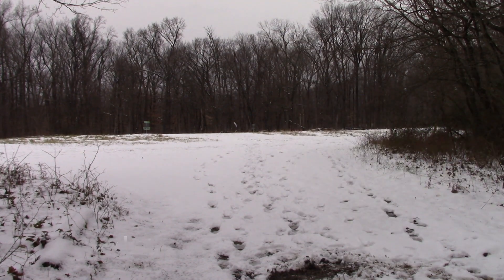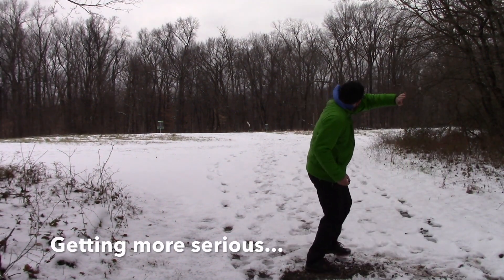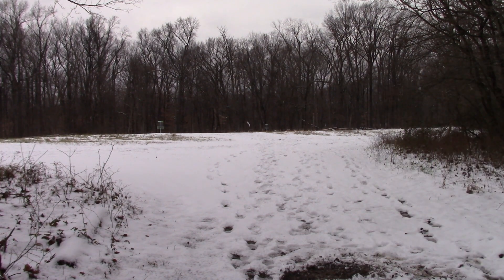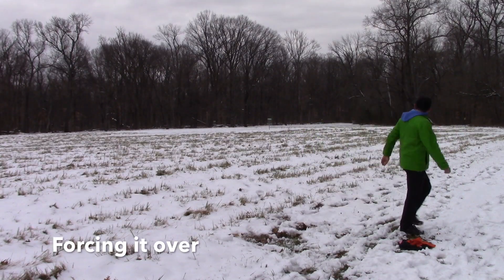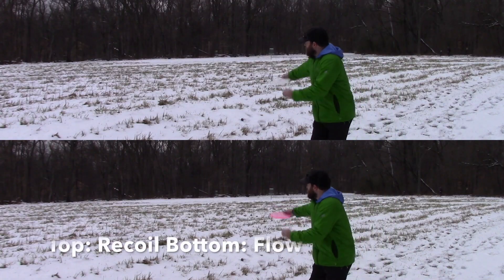Here's the next throw — still not full power. It's going to cover around 330ish with a nice hard fade at the end. Again, just a little more snap, a little more torque — this one's going to go just over 350, maybe 360ish. And then taking it out into the field: this is about 350 to the second pin back there by the trees. A little more torque to turn it over — you'll see that drift right, hard fade at the end, toward the basket, 360ish.